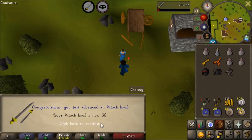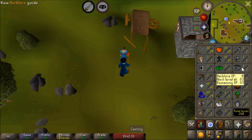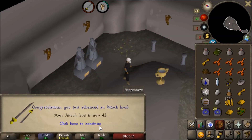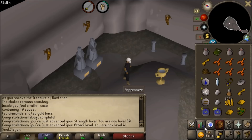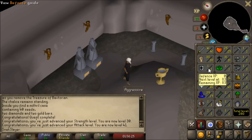Fight Arena done — 12,000 attack XP. Where are we at now? 38 attack. Now we've got to do Waterfall — need to get some strength levels. Waterfall quest is done: 13,750 attack and strength XP, which knocks us up to 30 strength and 41 attack. I was hoping to be able to equip rune weapons, and now that we have that we should get some pretty easy defense training.